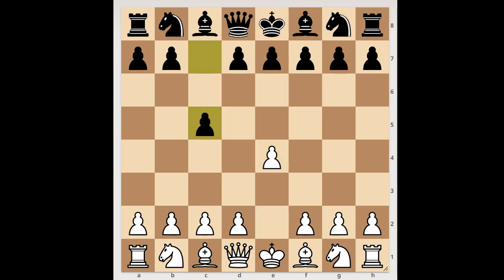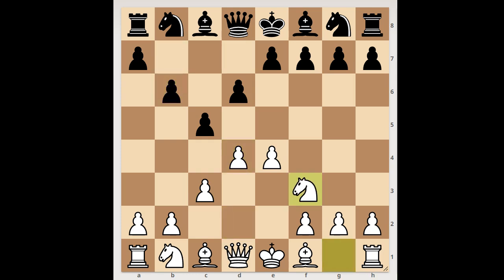Next game: e4, c5, c3 — the Alapin variation. d6, d4, b6, knight to f3, knight to f6 — white to move. How would you defend the pawn on e4? Player with the white pieces played d takes on c5. Black played knight takes pawn on e4, white to move. Which pawn would you capture? White played a move and black resigned — the move is queen to a4, check.